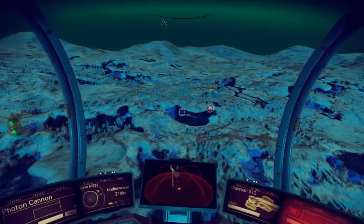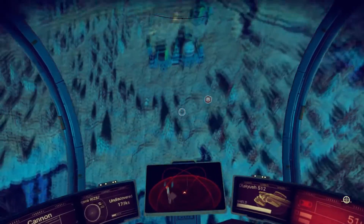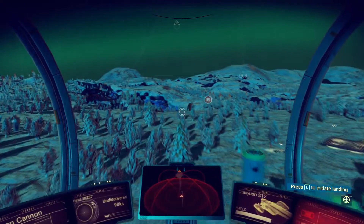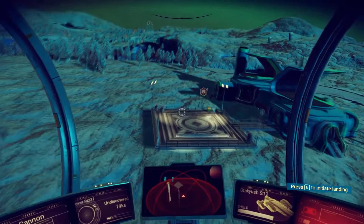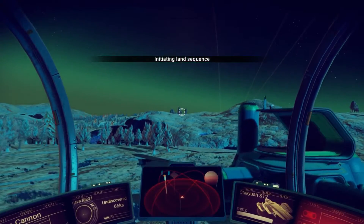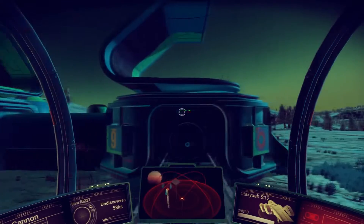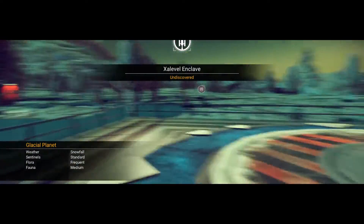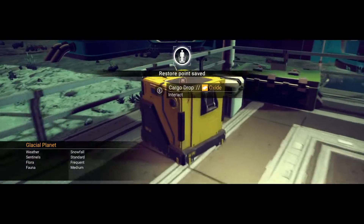So usual routine — I'll fly across the surface until we find a place to land, which I don't know... we might have found somewhere straight away for once. It's got a landing pad! Look at that — how sweet that is. We don't do that very often.